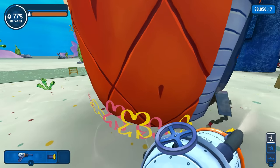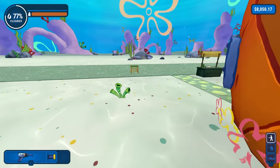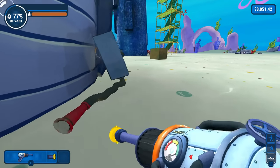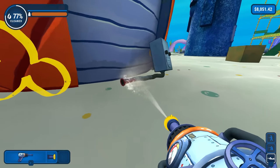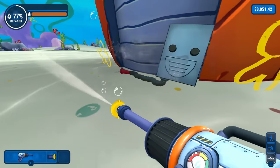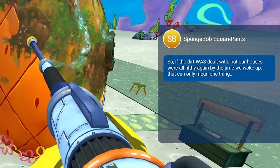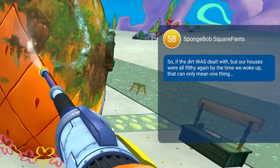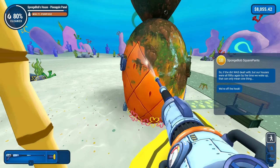We're almost on the bottom. I thought that was Gary — oh my god, I'm seeing things, this is freaking coral. Garage door is done, just got to do the reef blower now. I like the details of that too. The text said he was using the reef blower so it's outside — kind of cute. So if the dirt was dealt with but our houses were filthy again by the time we woke up, that can only mean one thing. He's still claiming he cleaned them — we're off the hook.